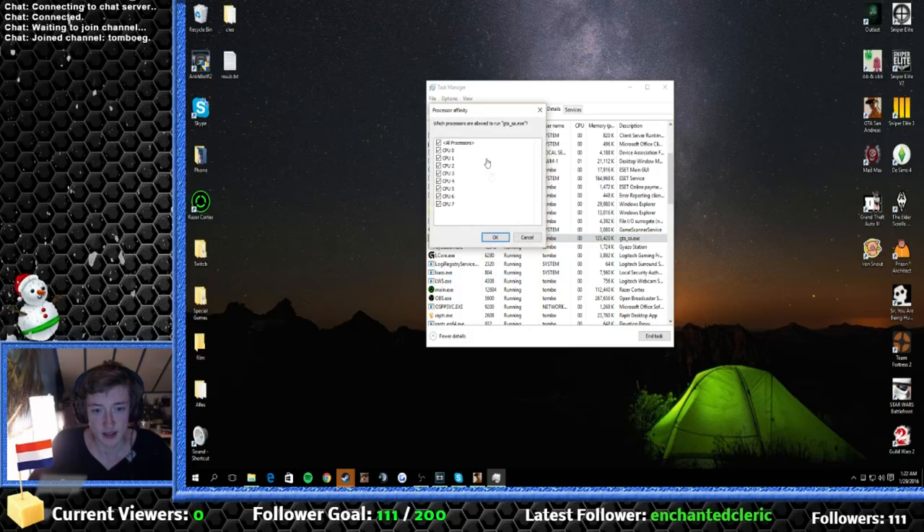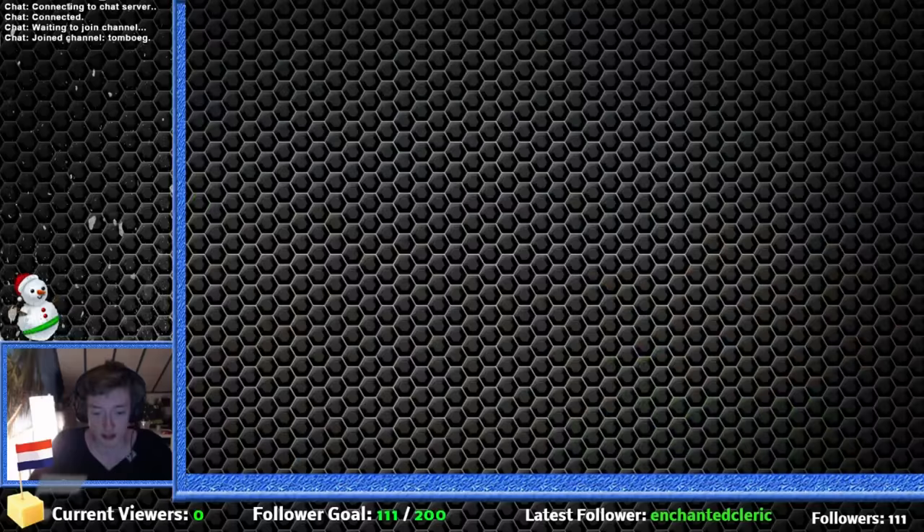Then go to the Set Affinity option and deselect all of your CPUs except for one. For me it's just CPU 0 — I keep that one selected and click OK.